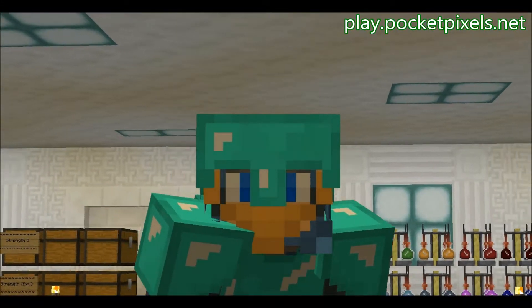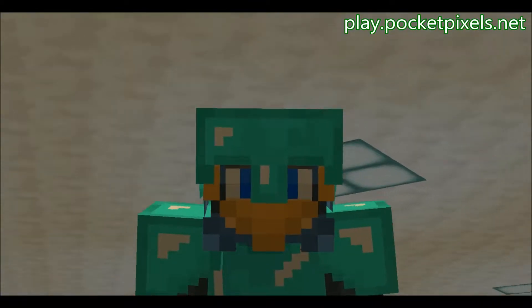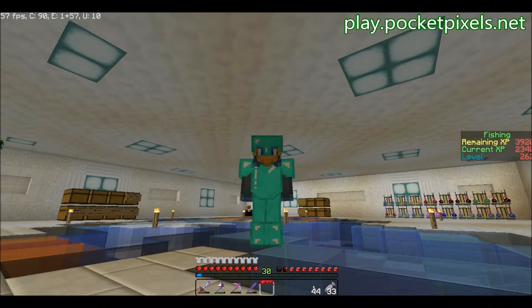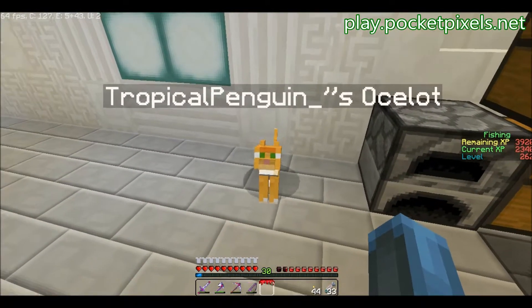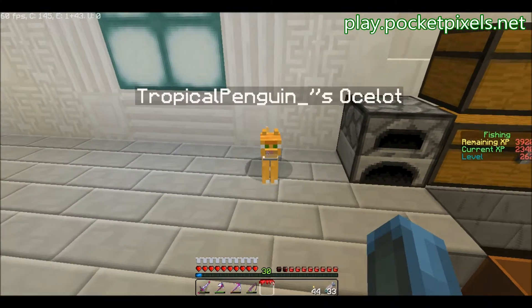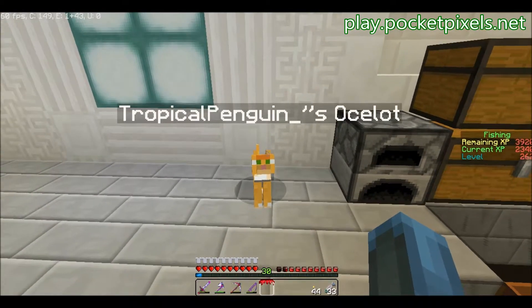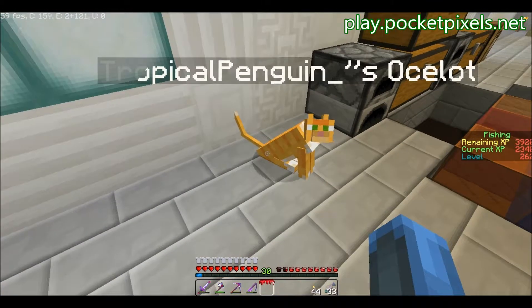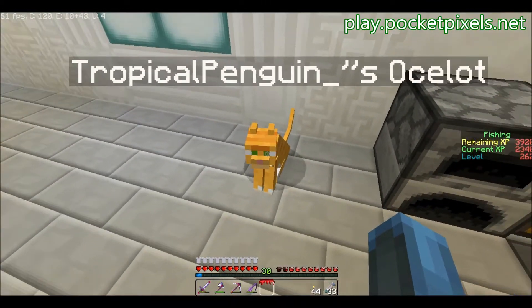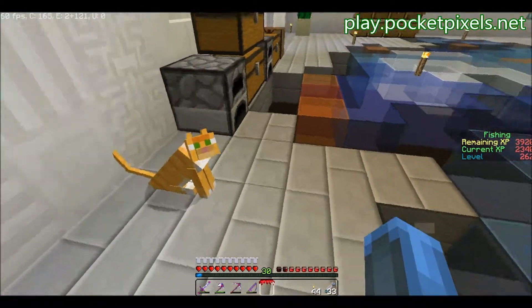Hey guys, welcome back to another episode of PocketPixels Factions. Last time we finished up MCMO's last four skills. You might notice my Ocelot is still here, and it's been two days since I recorded the last one. Ocelot's still here — don't think the lifespan thing even affects it. Pretty cool. I like having the cat here.